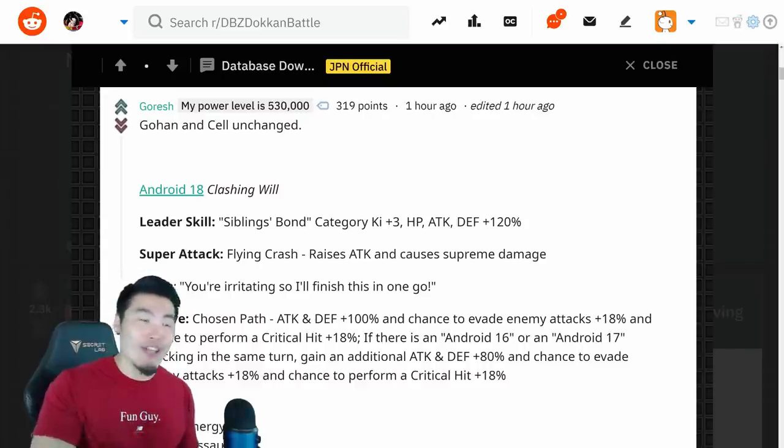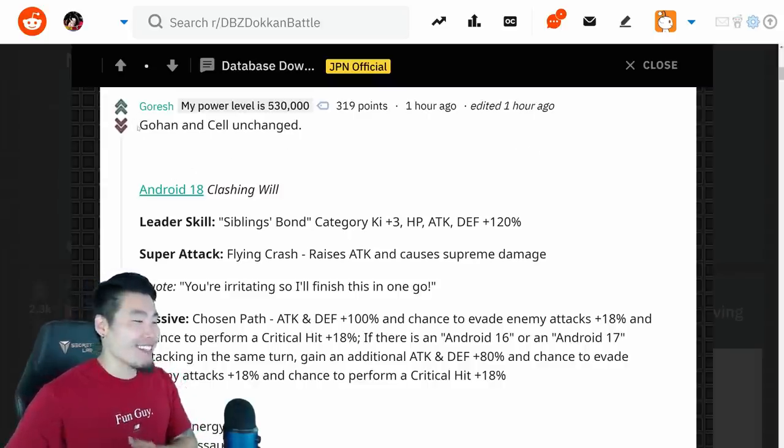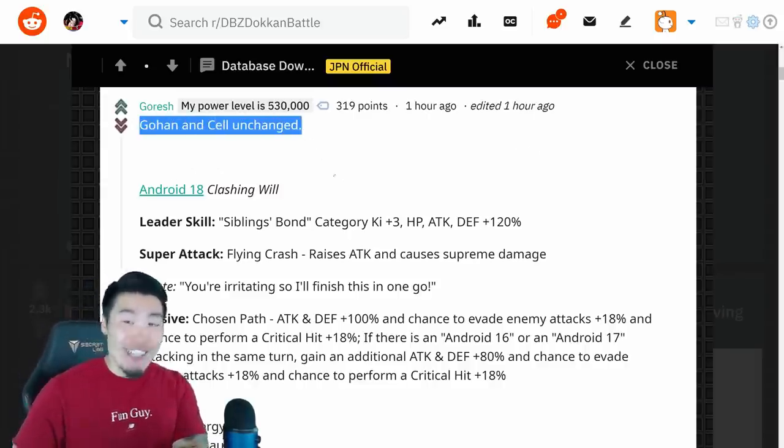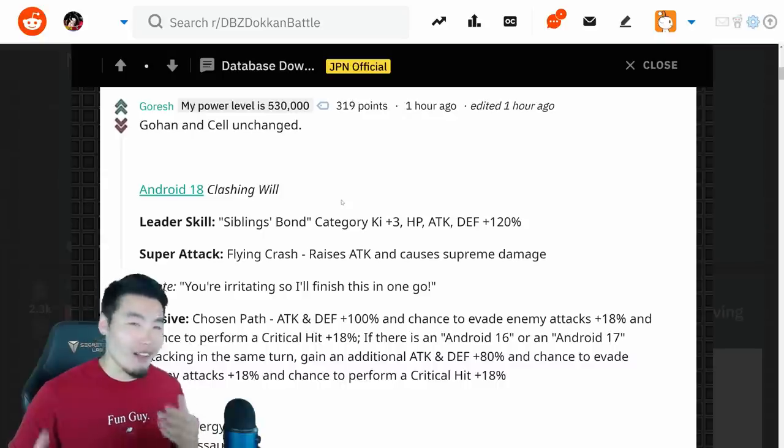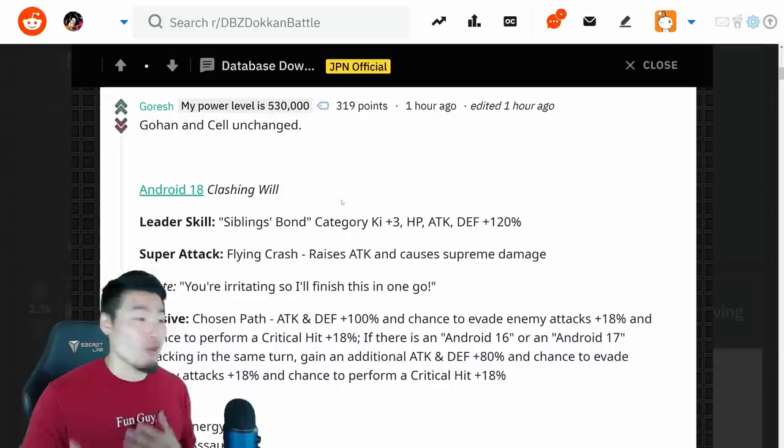So let's pop over to the Dokkan subreddit and check out the details courtesy of the one and only Goresh. Thank you so much to Goresh for all these translations, as always. One thing he made sure to mention is that Gohan and Cell remain unchanged, unfortunately, despite all the community's efforts to get Bandai to make some adjustments to the restrictions on both cards. It seems that it was ineffective.